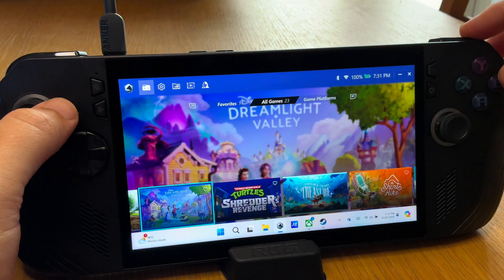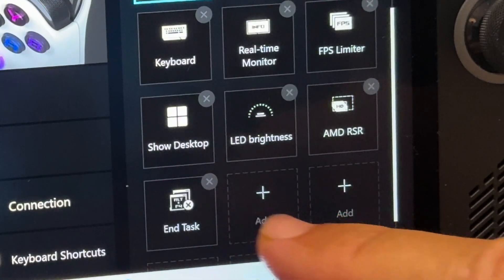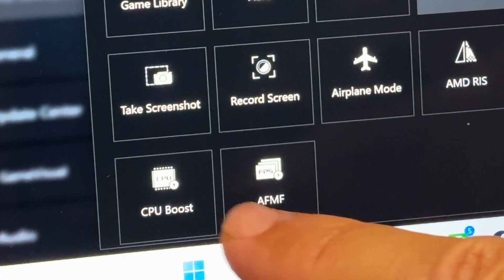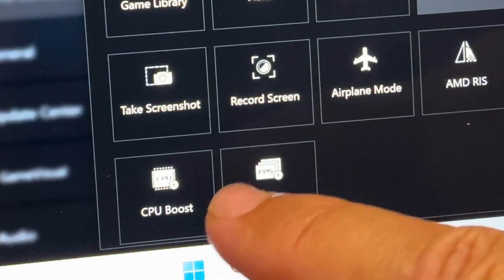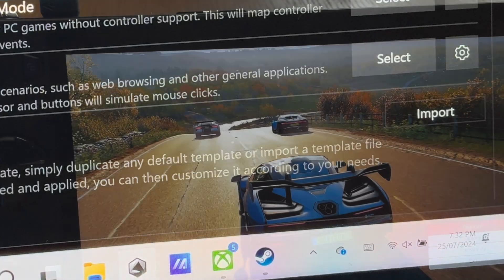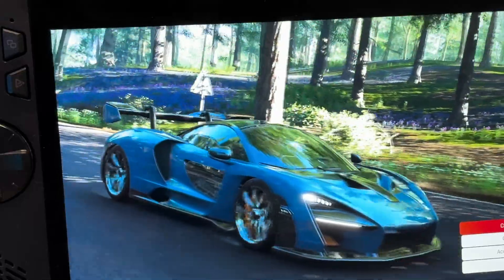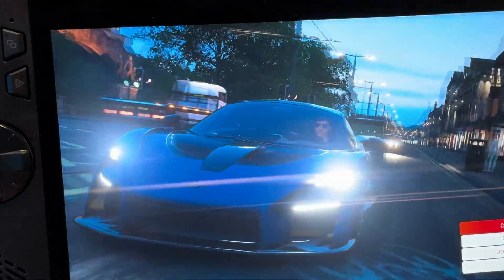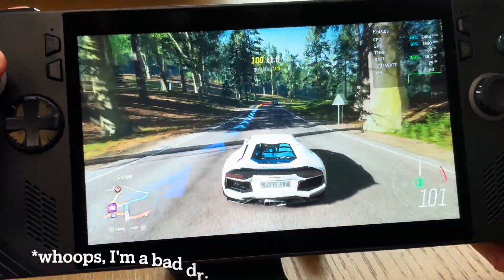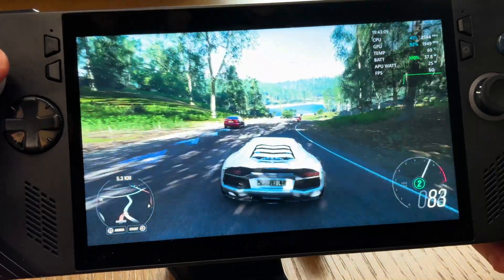Key feature 1 was a huge one that many of us have been waiting months for — AMD Fluid Motion Frames, also known as AFMF, can now be added as a button directly within Command Center. Let's test this out with Forza Horizon 4, which I personally thought was better than 5. This game looks absolutely epic on the Ally — the type of game to show friends thinking of getting the Ally or the new Ally X to showcase the graphical fidelity possible on a handheld in 2024.